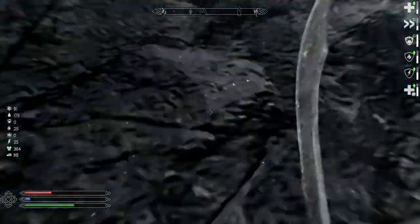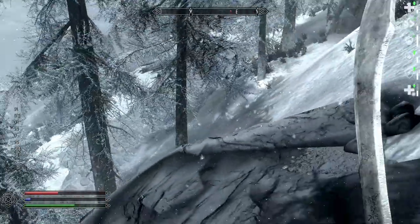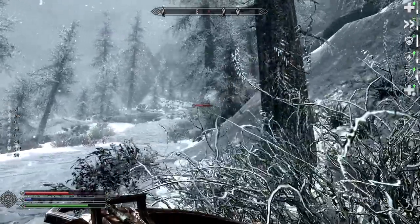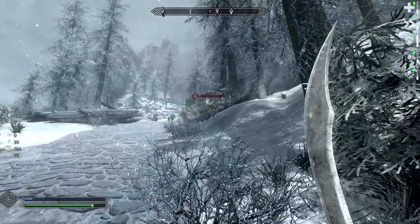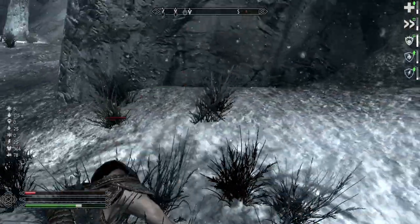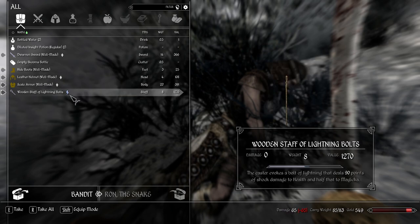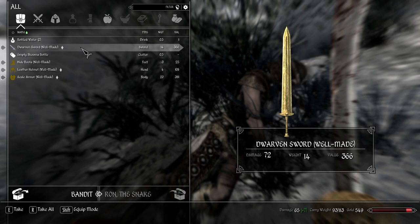Got to run — his lightning would likely kill us. Okay, let's try this again. So close. Stupid lightning. Found a dwarven sword on a corpse.